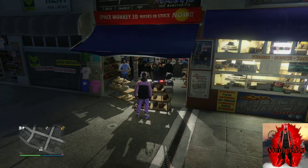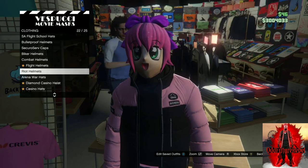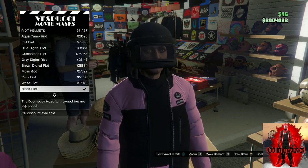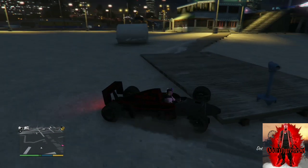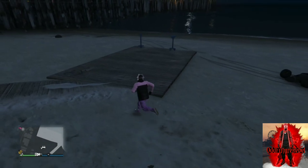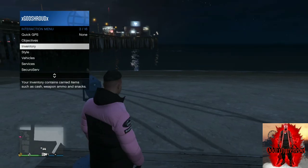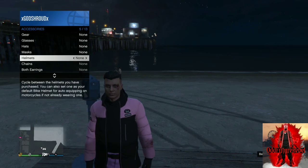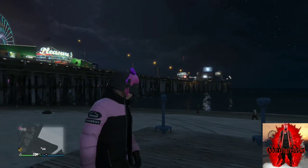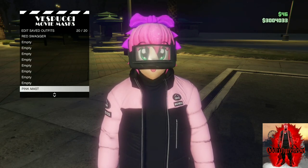The riot helmet you want to purchase is called the black riot. After purchasing the black riot, back out from the mask store and apply the saved outfit we just made. Make your way over to a telescope to do the telescope glitch. Run past the telescope, push right on the d-pad, and your mask should disappear once the glitch works. Open your interaction menu, go to style, go to accessories, and put on the black riot helmet. Back out from the interaction menu, walk away from the telescope, and it should look all glitched out. Once it does, make your way back to the mask store and save this as an outfit at least one time.